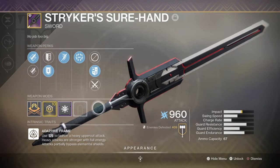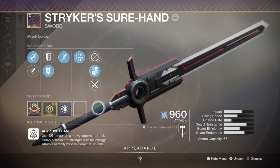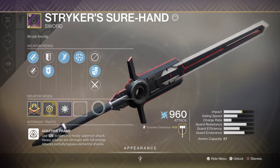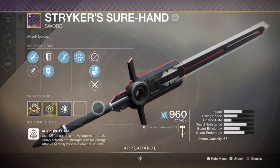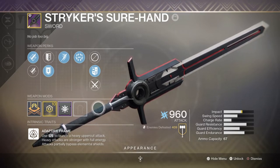The sword is down to you, with the Crowd Splitter sword from the Menagerie being a big one to try and get, but I have chosen the Stryker's Sure-Hand for its perks Surrounded and Relentless Strikes — a killer combo for most content. Also important is the effect the sword can have when it's out of ammo and how it links into the Severance Enclosure exotic ability triggering, which is kind of nuts when you think about it.